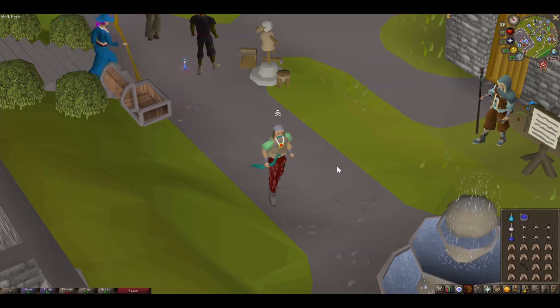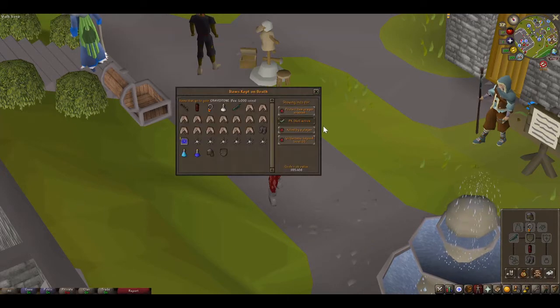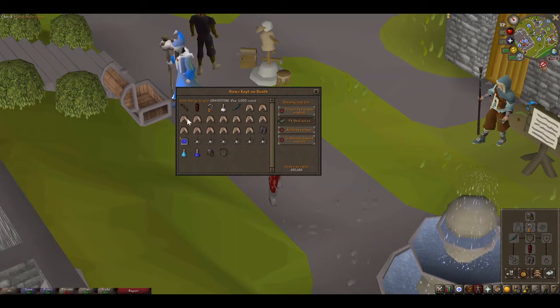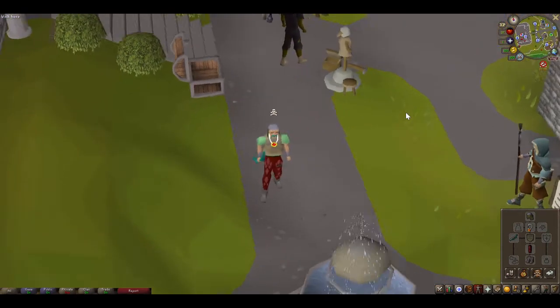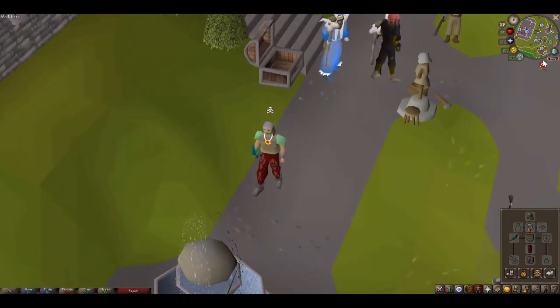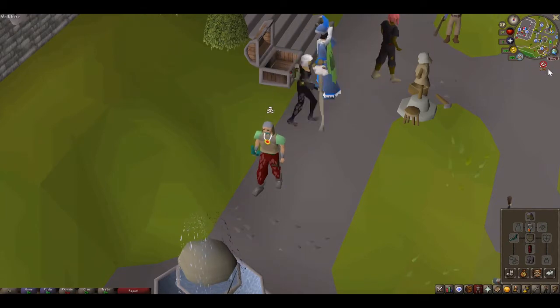Something to call out for newer PKers: once you have this skull — which you get if you attack somebody first — if you die with a skull on you lose everything. You can see here I'm risking about 385,000 GP because I'm skulled. Also, up in the upper corner it'll show you the combat level range that you can attack people in.